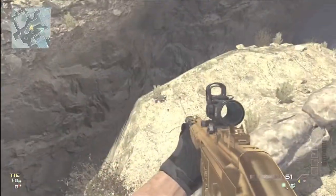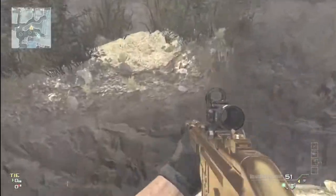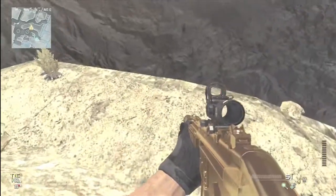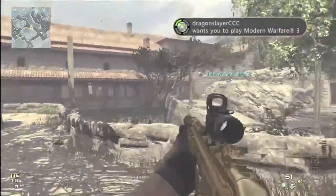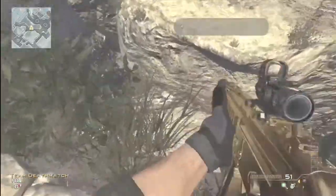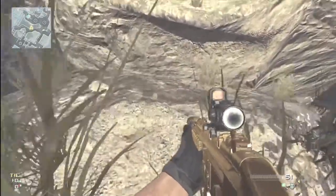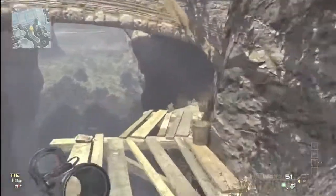Over here guys, if you want to jump from one side of this quarry — this ravine if you want to call it — to another, you can just jump on this side of the wall, land on this little platform, and jump across. It's that easy, and you can do it vice versa too — back and forth over the ravine, knowing that if you do fall, you will fall to your death.